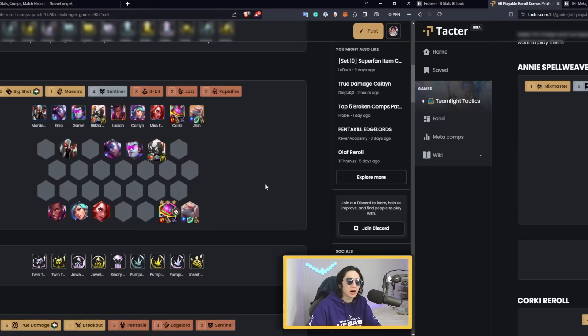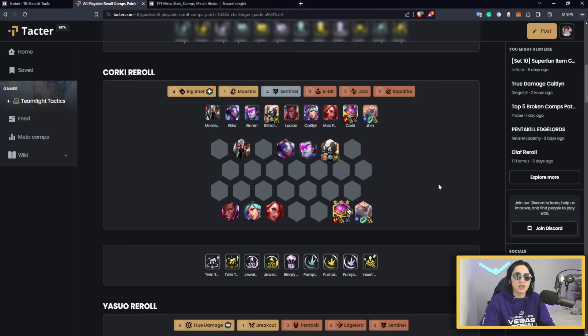The second comp is Corky re-roll. It's a level-four re-roll but you need a good number of Corkys before level 4 or 5 to avoid destroying your economy. The basic setup is four Big Shot and four Sentinels, and you can add Jazz to amplify everything. The strongest setup according to stats is Twin Terror — it's simply the strongest possible play with Corky. With Twin Terror you only have two Big Shots, but that's fine because the frontline stays solid with four Sentinels.